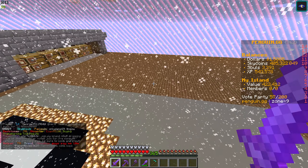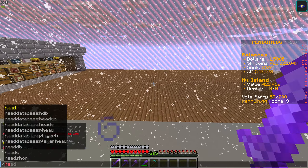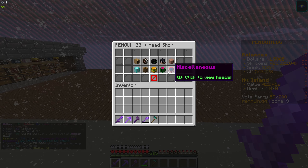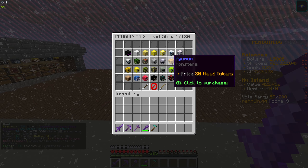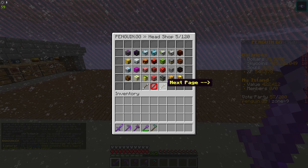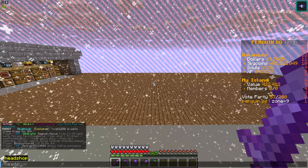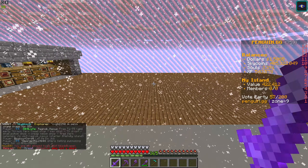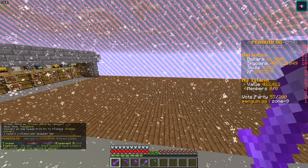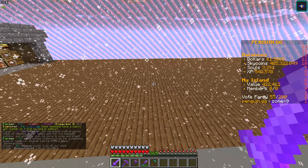We're going to make an insane trophy room which is going to be full of really rare mob skulls. You can actually trade in some of your heads — you can trade them in and get all sorts of rare skulls. Like these monsters, you can get a lot of rare ones that you have to purchase with your head skulls, which is cool. So we'll make kind of a trophy cabinet out of some of those. I've got 738 head tokens, so we'll be able to do a lot. We'll extend this out so it's not all cramped.